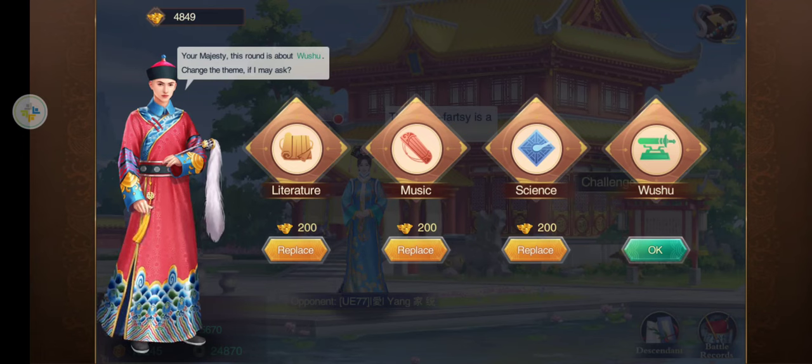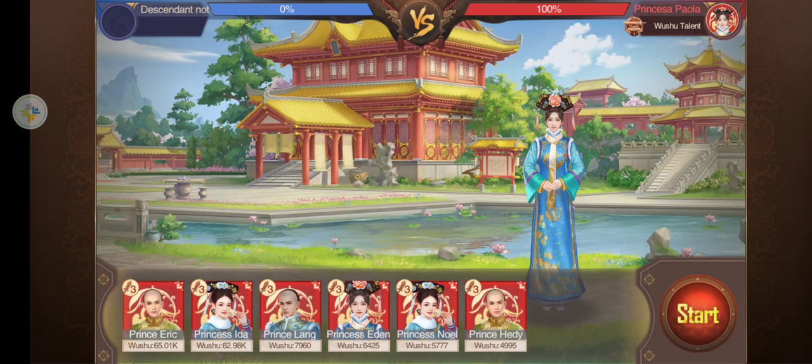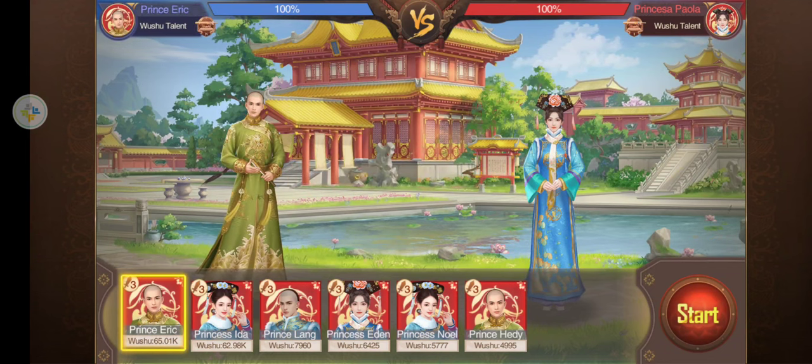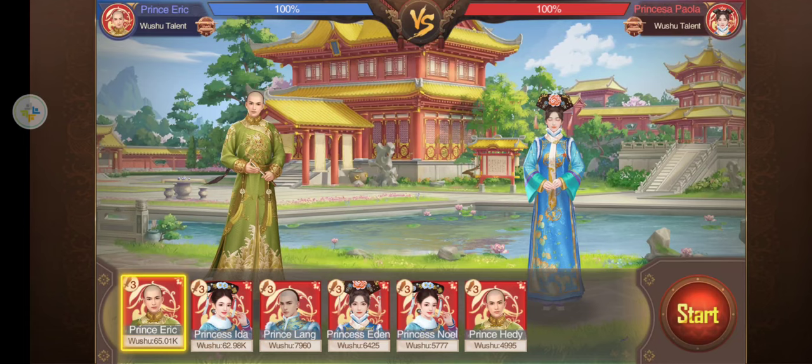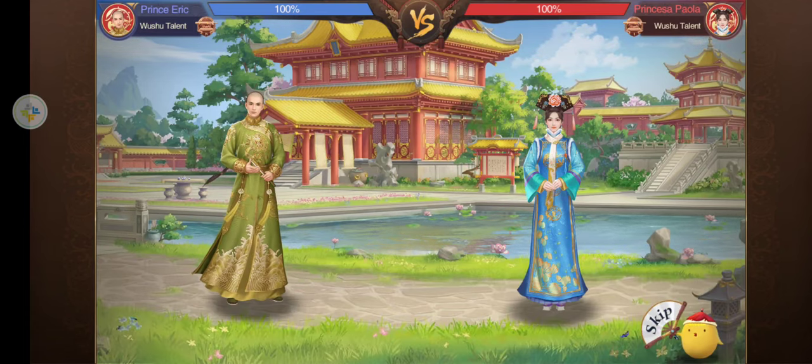Wushu — you have the option to change it for gold. Really easy. Select. The highest level ones are usually to your far left. Start.